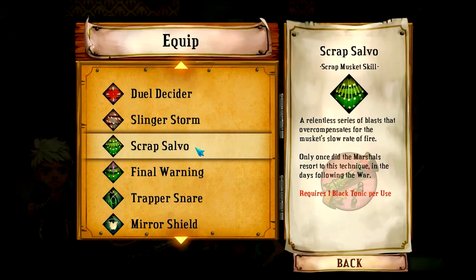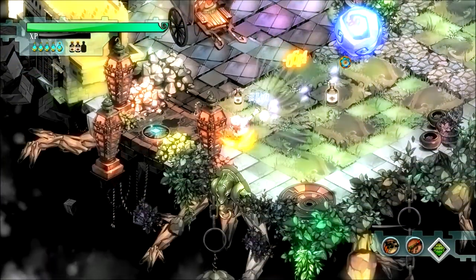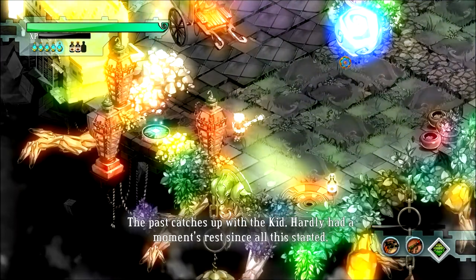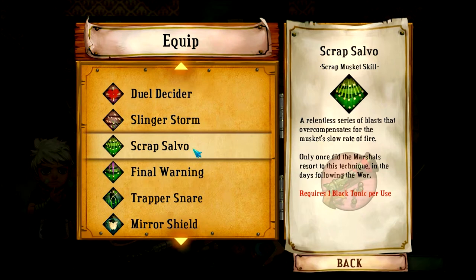Moving on to the musket skills, we have Scrap Salvo — a relentless series of blasts that overcompensates for the musket's slow rate of fire. That sounds awesome with how upgraded my musket already is. Let's see what it can do. Wow — I was going to count how many shots it actually did but I lost track. Ten to fifteen shots, that's ridiculous. That might be my new favorite skill.